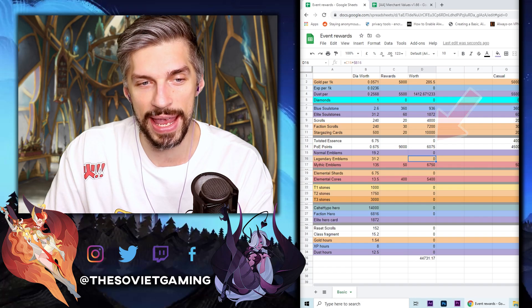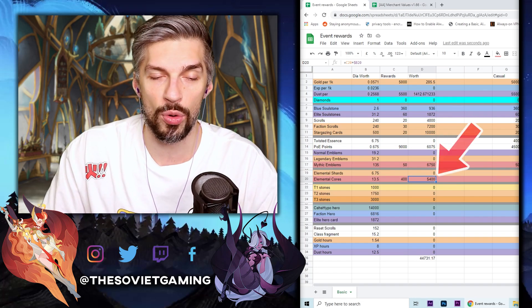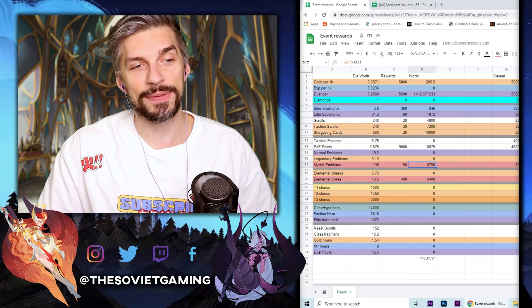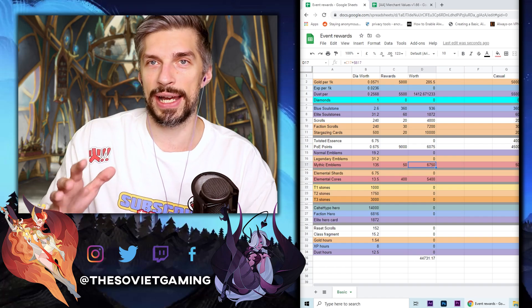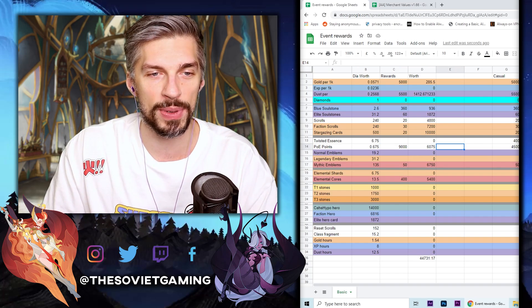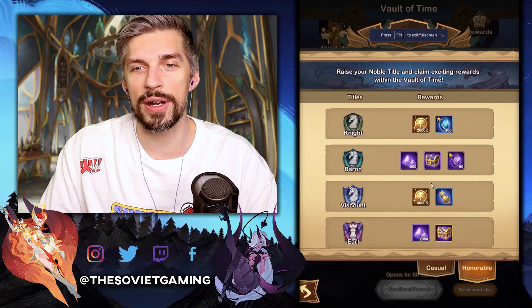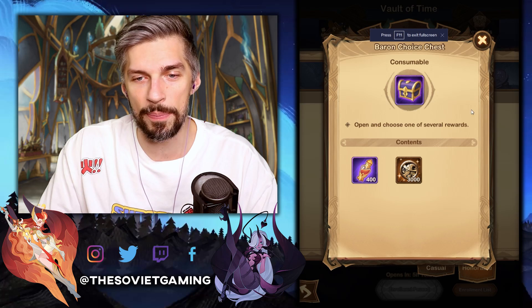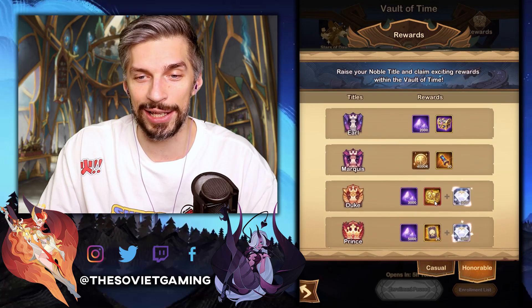Here are the inputs and their diamond worth: for power points it's 6,000 diamonds, for mythic emblems it's 6,700 diamonds, and for elemental cores it's 5,400 diamonds. So the best value here is mythic emblems, and if you're done with signature items for most heroes you can go for power points since the difference isn't that crazy. You can go through each chest and each reward and compare them like that, or just wait for me to do the guide on it.